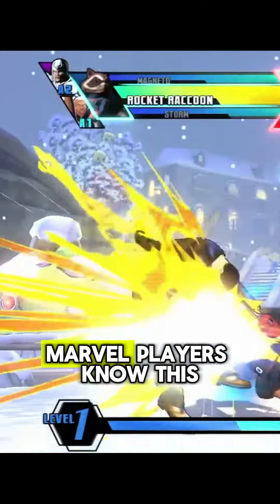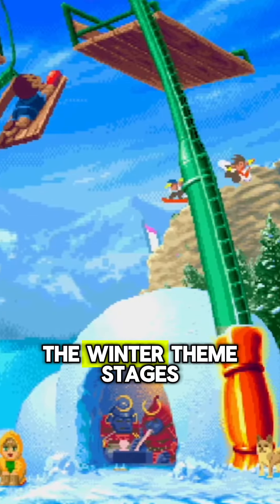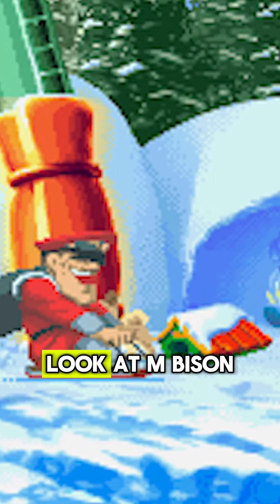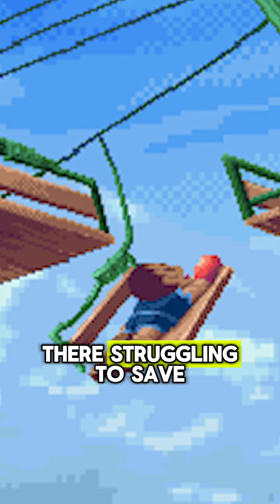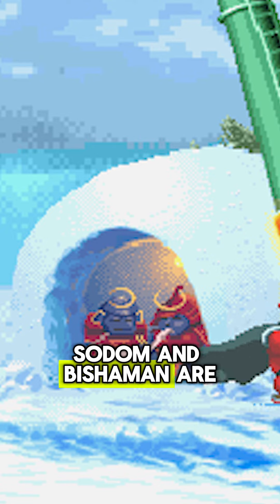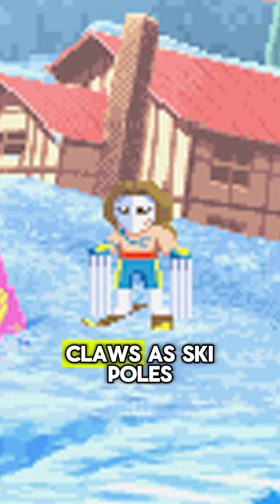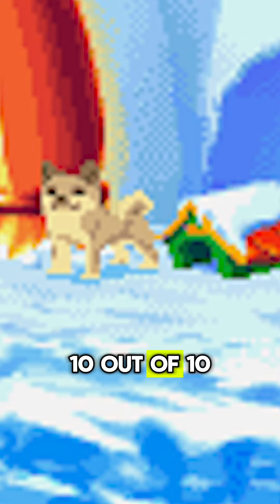And at number 1, Super Gem Fighter — or Pocket Fighter if you prefer — has the Ski Resort. Truly the best of the winter themed stages. There is just so much going on here. Look at M. Bison just having the time of his life while Balrog is up there struggling to save his own. Oro and Sasquatch are just hanging out. Sodom and Bishamon are having lunch. Yun and Yang are enjoying their time snowboarding while Vega struggles to use his claws as ski poles. There's even a puppy. 10 out of 10 stage.